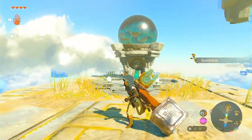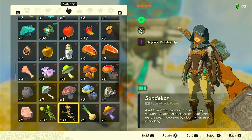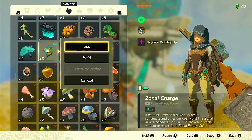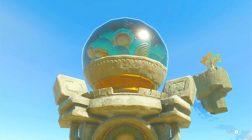Save your Zonaiite for energy cell upgrades. Zonaiite is a rare material that can be used to enhance energy cells, which power Zonai devices. Instead of selling Zonaiite for rupees, invest it wisely in crystallized charges for your energy cell upgrades.